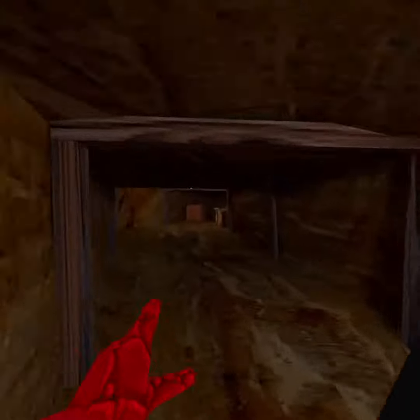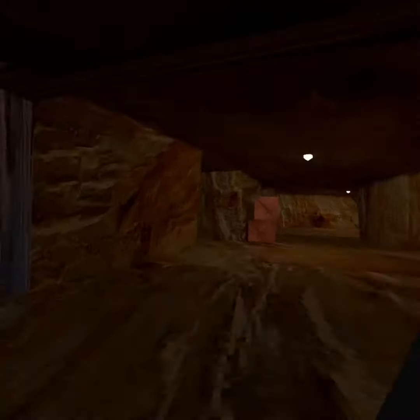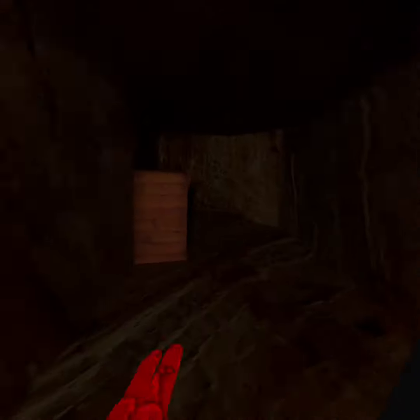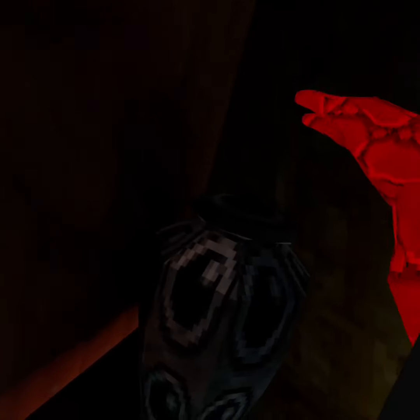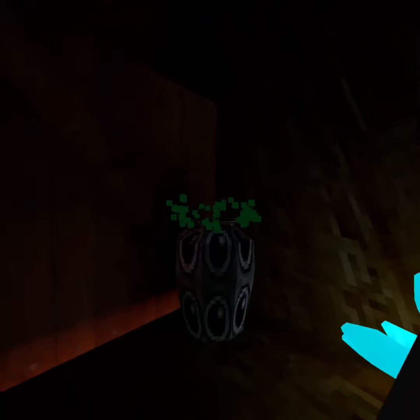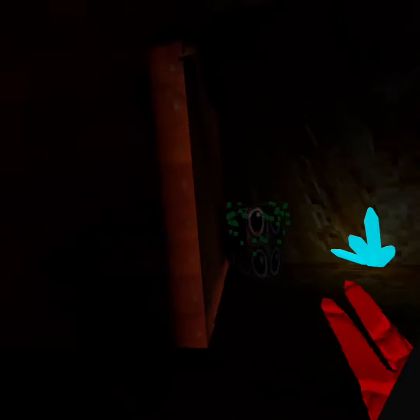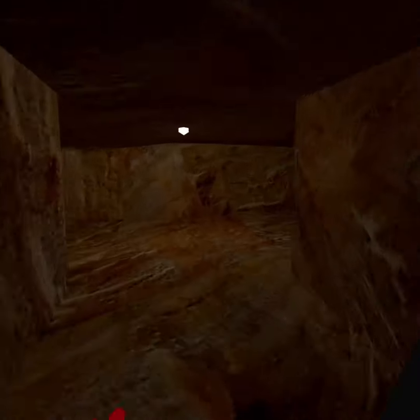You walk over this way, and see that room there — you want to come in here. You'll see this cauldron with like eyes all over it, and you want to touch the top to open it. Green particles will come out.